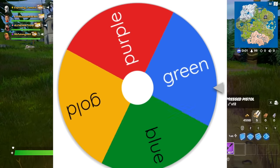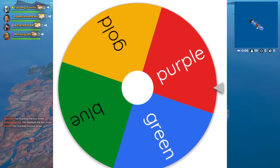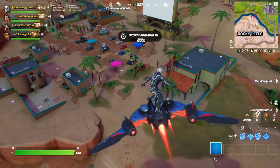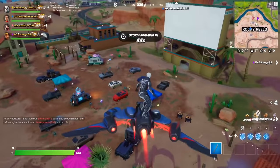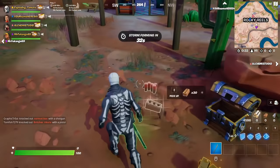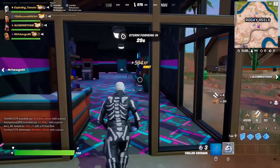And now it's time for purple weapons. Wait — I see something purple, except that player is going to get it first. That's not good. At least I got a snowball.